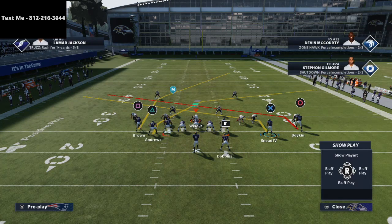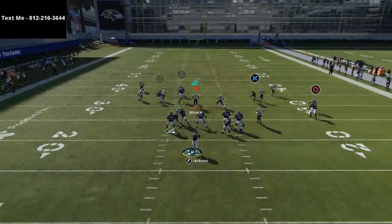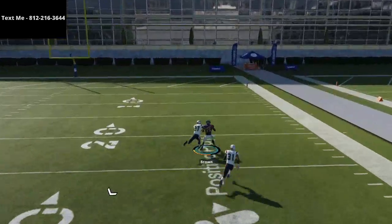Basically what you're going to see is this post route to the left side is going to get wide open. All we're going to do is snap the ball, and this post route to Marquise Brown is going to absolutely cook the man-to-man coverage over the top of the defense very easily.